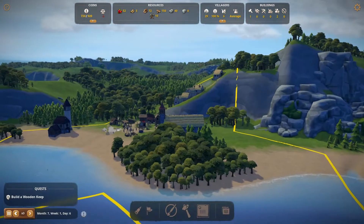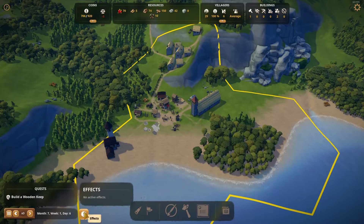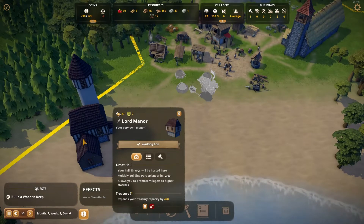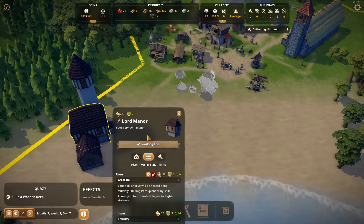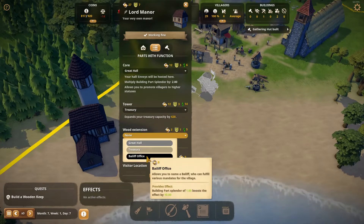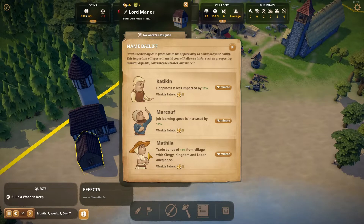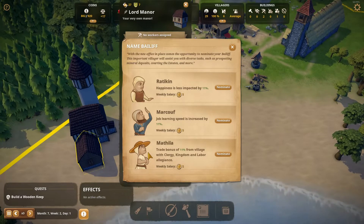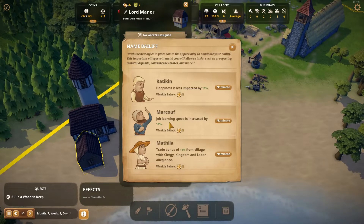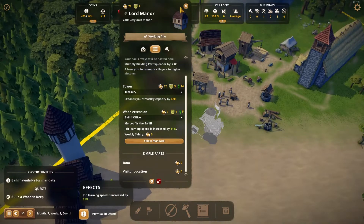We're only literally six days into this month. I want to promote more people but you've got to wait till the end of the month for that, is that right? Bailiff office — allows you to name a bailiff who can fulfill various mandates for the village. Click to assign. Happiness is less impacted, child learning — job learning speed. Let's go with that, make everybody work faster. Although that now costs us more money, but it looks like we're making some.